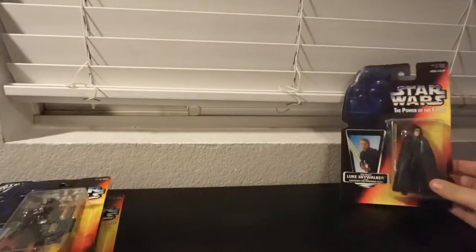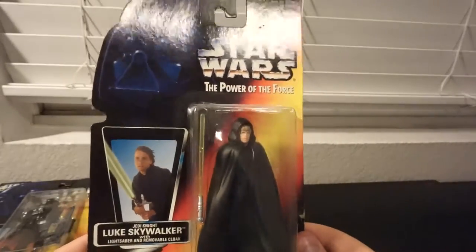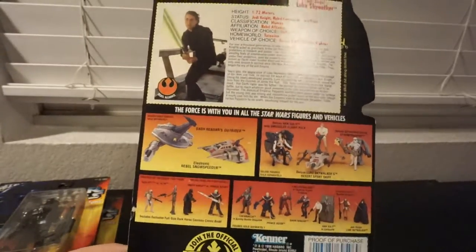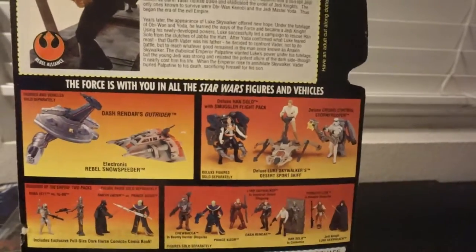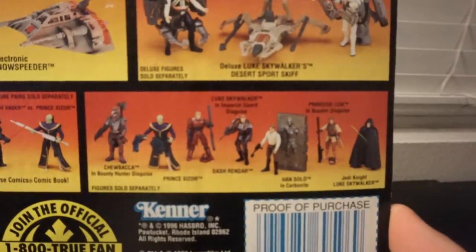Then Luke — there's pretty much two huge variations. This one's a black vest; there's also one with a brown vest, which is the more desirable one. I never really cared to look for one, but I kind of want one now. You can see on the back they have some new deluxe figures — Outrider, Snow Speeder, some new vehicles, the two-packs from Shadows of the Empire. There's a whole Shadows of the Empire line, which is pretty sweet.